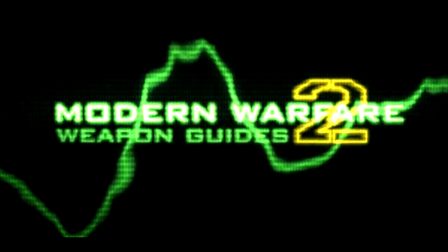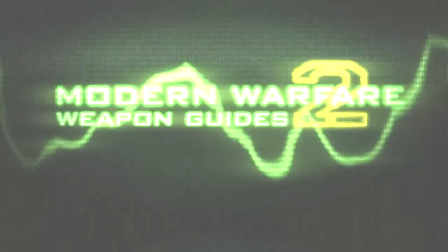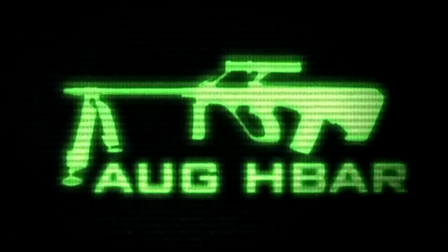Greetings, this is Xbox Ahoy, and this is episode 27 of my Modern Warfare 2 Weapon Guides. In this episode we're covering the AUG H-Bar, the fourth available light machine gun.